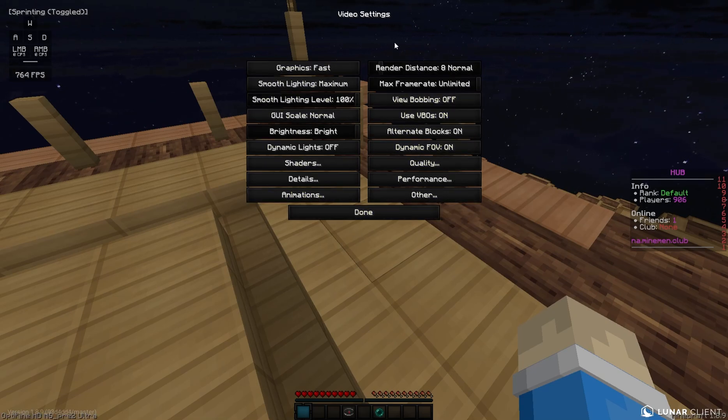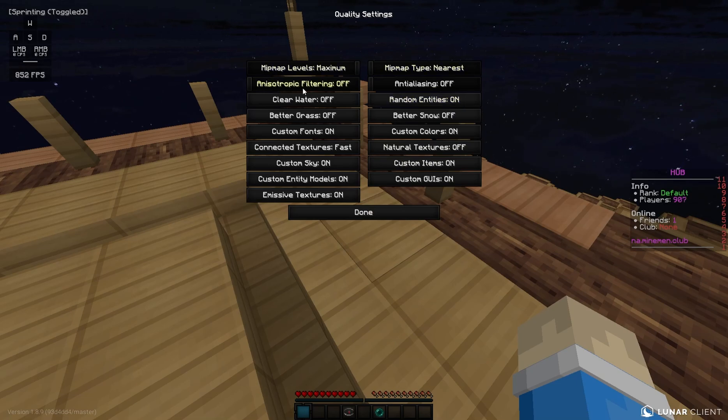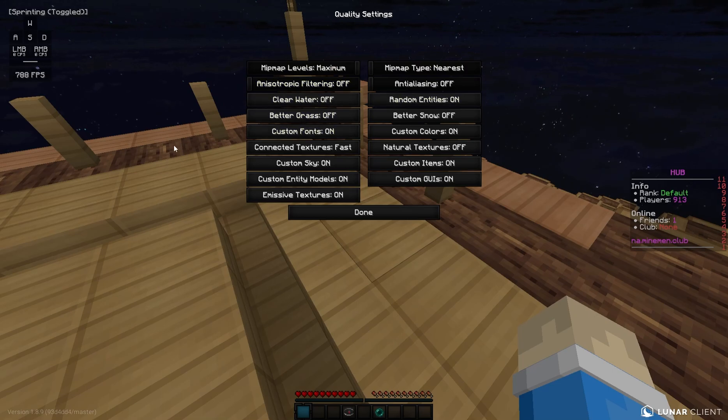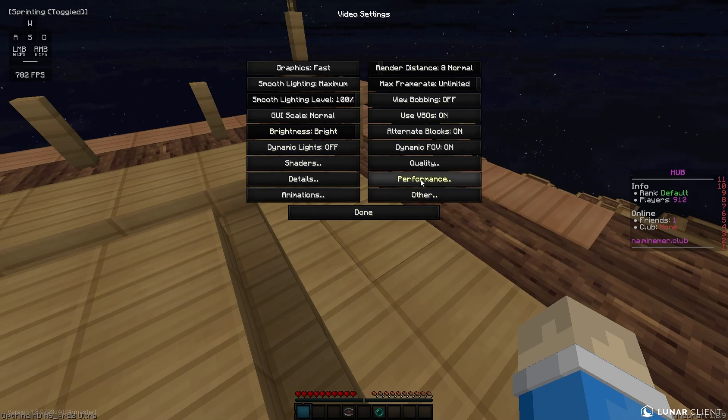For animations, I didn't change anything. For quality, I've got this stuff set to these values — I'm not sure what it does, but it does seem to perform well. I got anisotropic filtering off, anti-aliasing off, mipmap type nearest, and mipmap levels maximum. These perform well for me — maybe they'll perform well for you. Also, if you're running Optifine, Lunar, Badlion, whatever, I recommend setting connected textures to fast. But other than that, that's all for this screen.